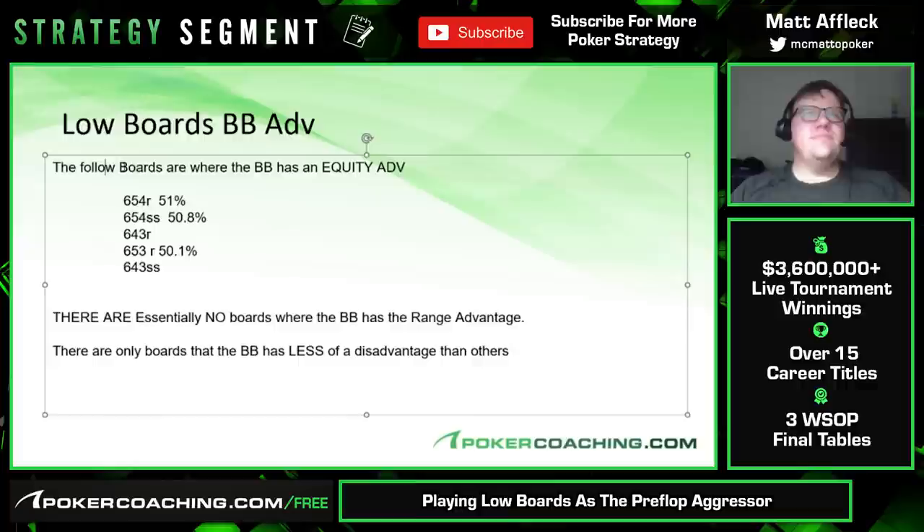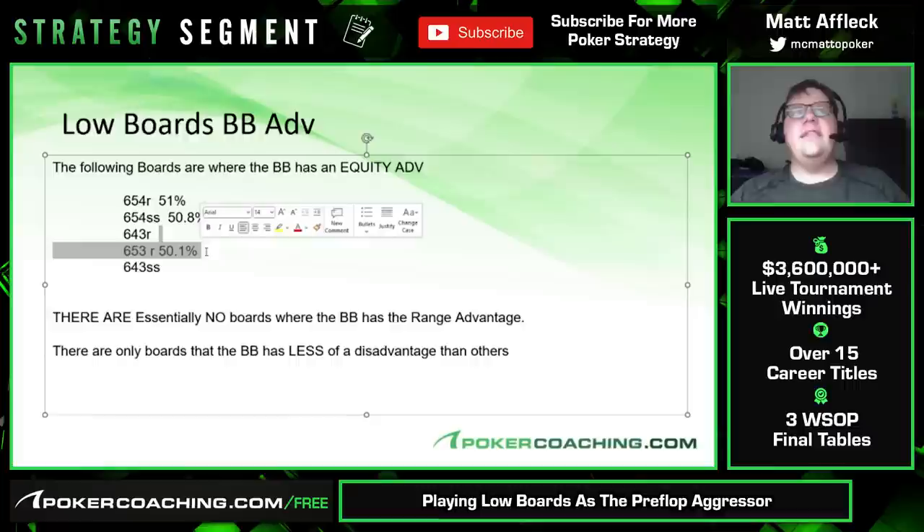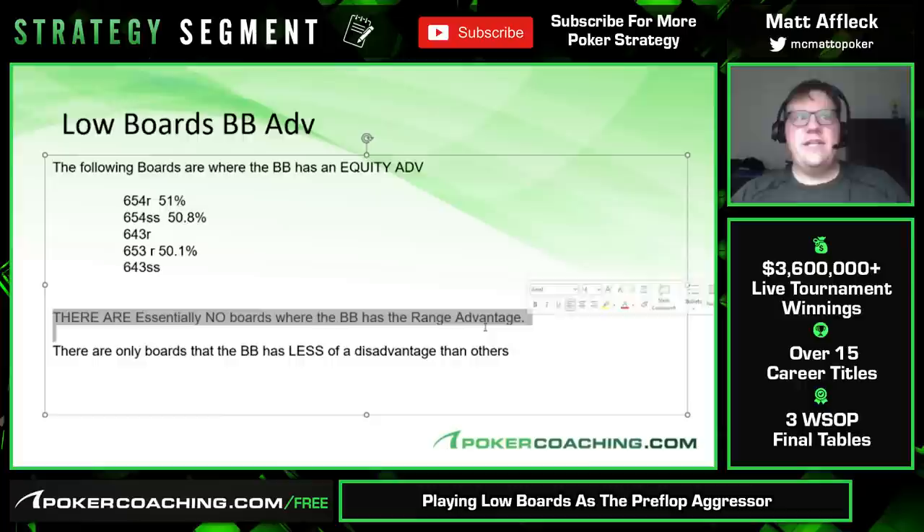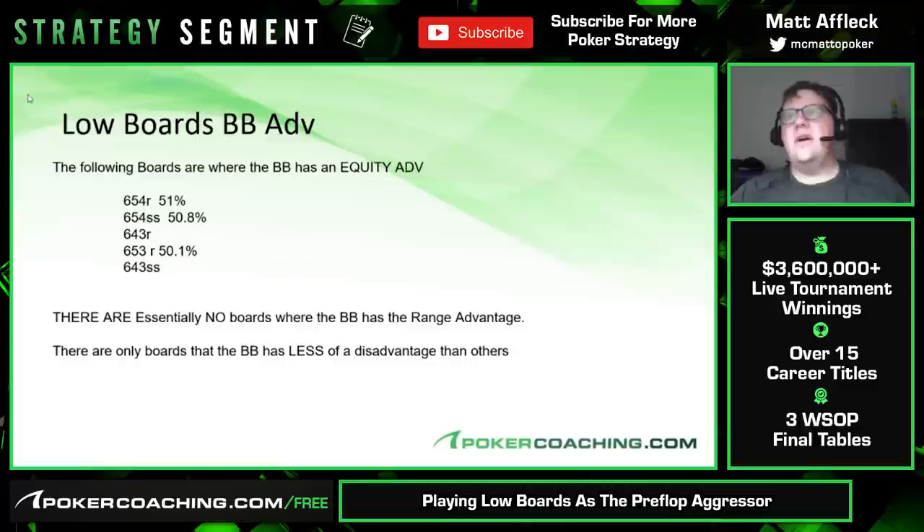Low boards — these are the only boards where the big blind has an equity advantage button versus big blind: 6-5-4 rainbow, 6-5-4 with a flush draw, 6-4-3 rainbow, 6-5-3 rainbow, and 6-4-3 with a flush draw. The corresponding equities the big blind has are 51%, 50.8%, and 50.1%. There are essentially no boards where the big blind has the range advantage. So on 8-4-3 rainbow, what advantage does the big blind have?